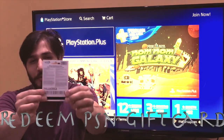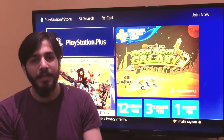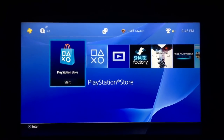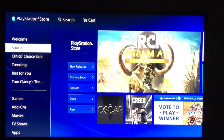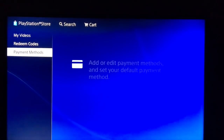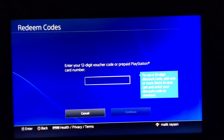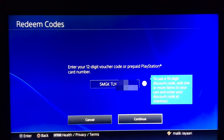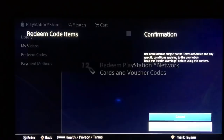I'll show you exactly how to redeem this card now. All the magic is done inside the PS4. On the PS4 screen, you're looking for the PlayStation Store menu option. Get in there, and on the left menu, just scroll all the way down and look for the option that says "redeem code." It'll pop up a new window where you just punch in your 12-digit number and bam, it's all done.